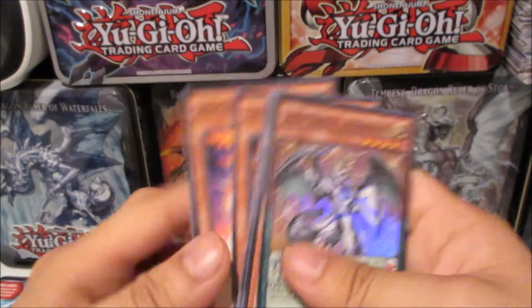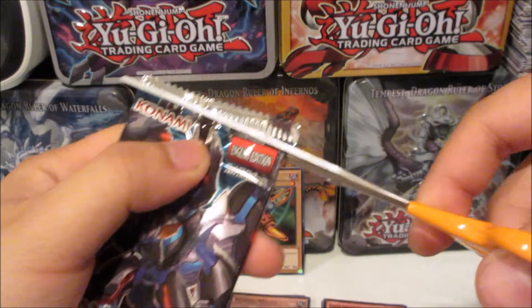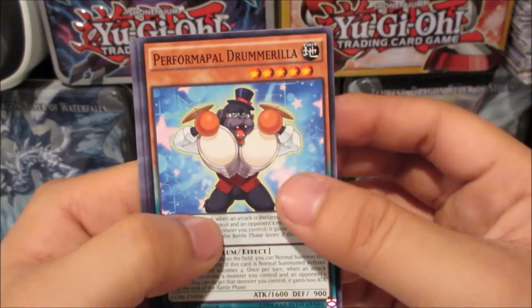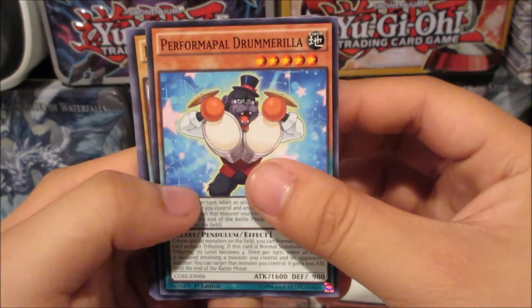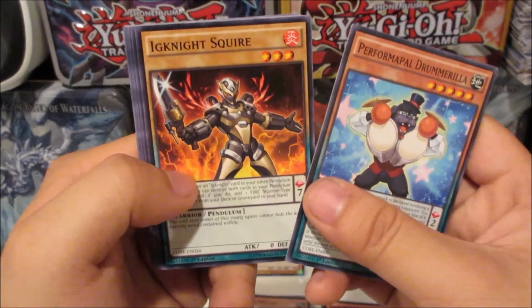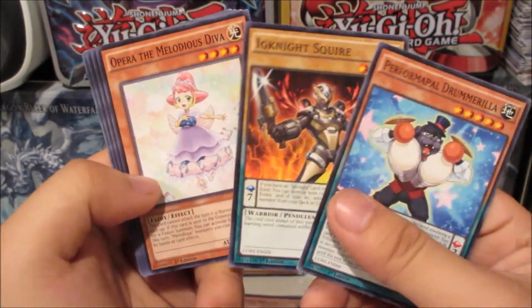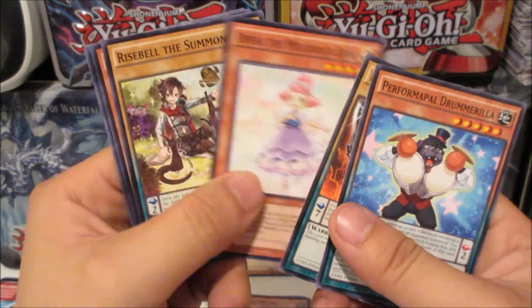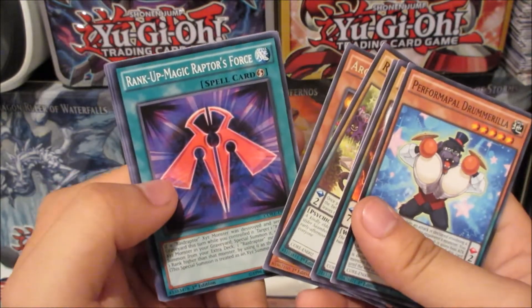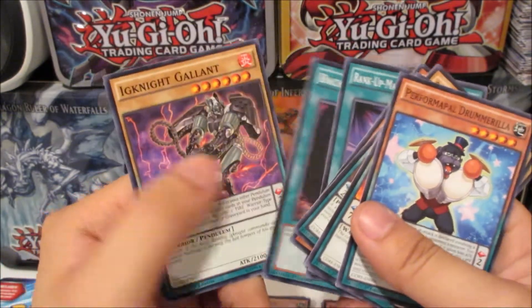We also got Performance Damage Juggler, Super Heavy Samurai Blowtorch, and Raid Raptor Fuzzy Lanius. Can we end with a holo in this third Clash of Rebellion pack? I already got two supers so I'm happy. We got Perform Pal Drummerella, Ignite Squire, Opera the Melodious Diva, Rice Ball the Summoner, Romance Bergamot, Rank-Up-Magic Raptor's Force, Perform Pal Silver Claw, and Ignite Gallant.